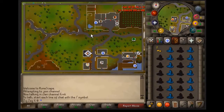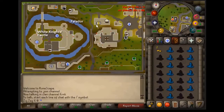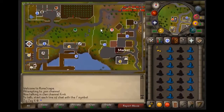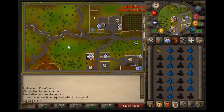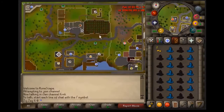I prefer the Draynor Village bank. To get to Falador bank, go up the path until you see it — it's pretty close. Or follow the path to Draynor and bank right there. Just watch out: sometimes walking through that area you might get attacked by a highwayman or bandit. After banking, we'll head to the Grand Exchange.